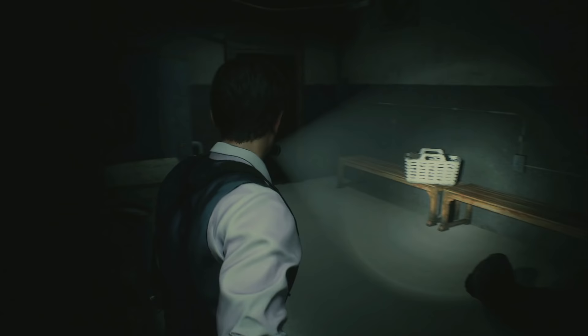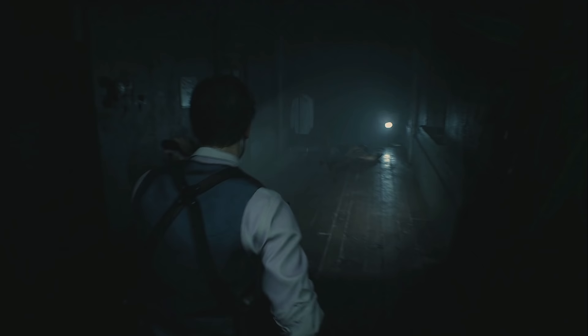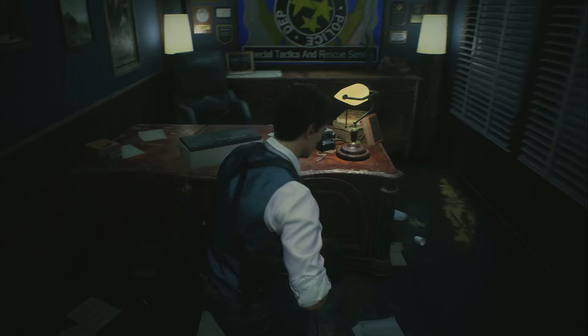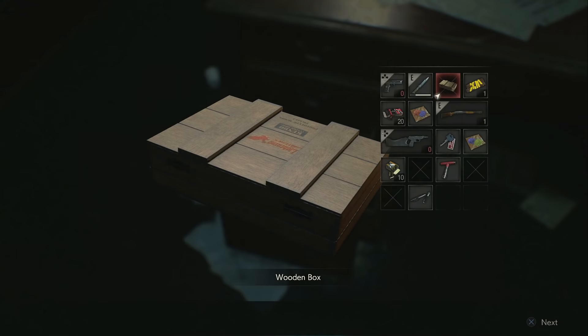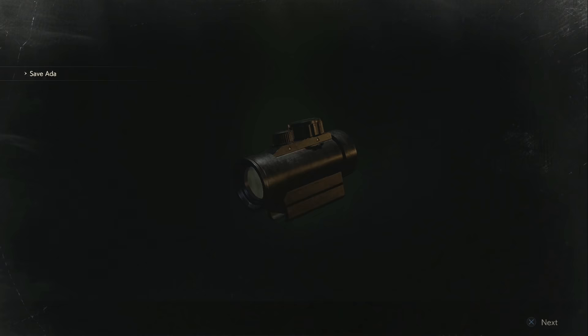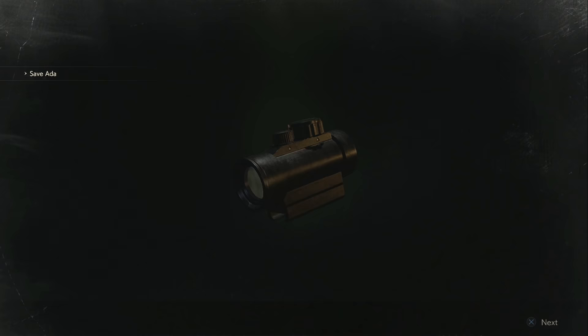For the first one, we're going to head up the stairs right next to the dark room and stay on the second floor. Go through the shower room - all this will be unlocked at this point in the game once you get to the sewage and have these photos available. In the hallway, go into the STARS office, then into the little side office to the left, and you will find the solution to the first photo in the drawers. This gives you the red dot sight for the Lightning Hawk.